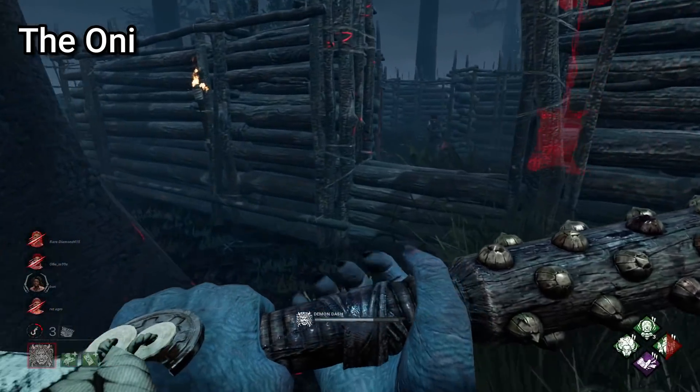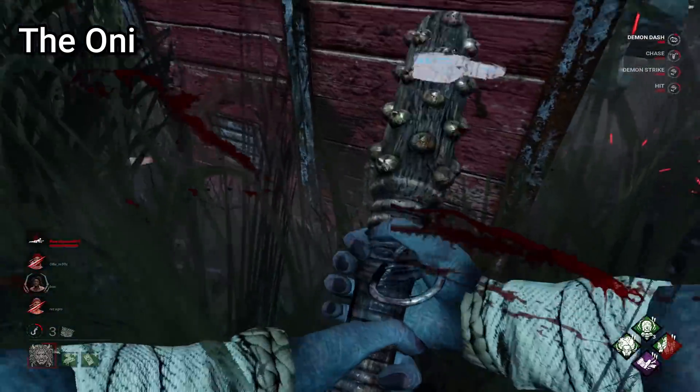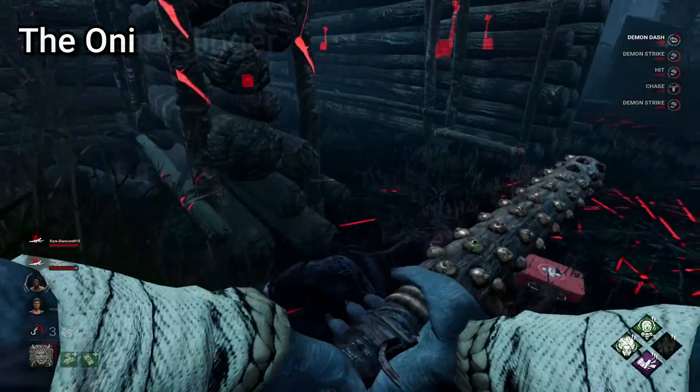An easy trick for Oni when utilising your power is to run one way on a loop where the survivor's vision is blocked, and then hug the wall and strafe the other way. Running directly into the wall doesn't end the power, and so you can slide across, and often the survivor will run right into you.